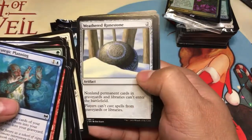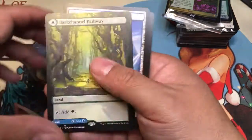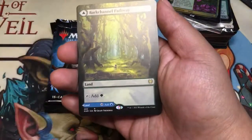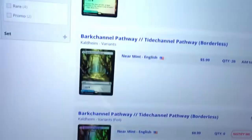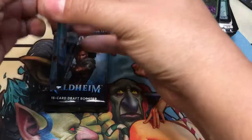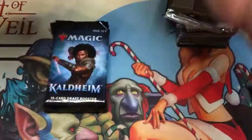So we got Rune of Sustenance, Withered Runestone, Axeguard Armory, and — I was just talking about it — look at that: Barkchannel Pathway! The full-art Barkchannel Pathway at $5.99 — so you know what that means, that's a trip on the value train! I think that's the second one I've pulled, and both times in a pre-release kit booster — very interesting.